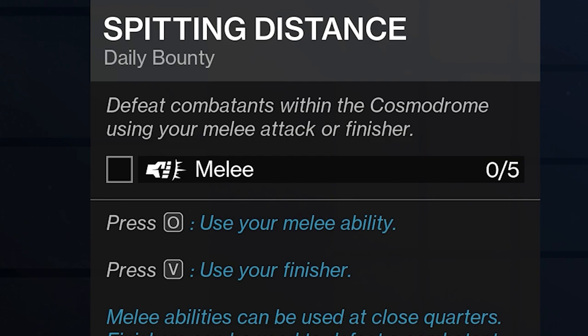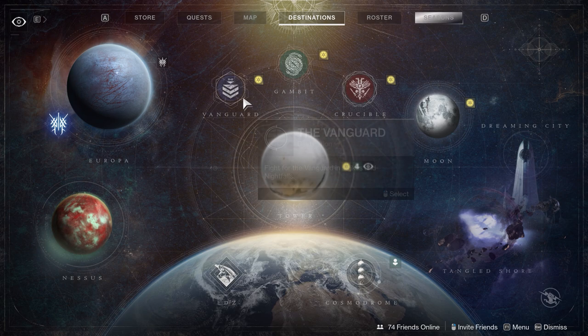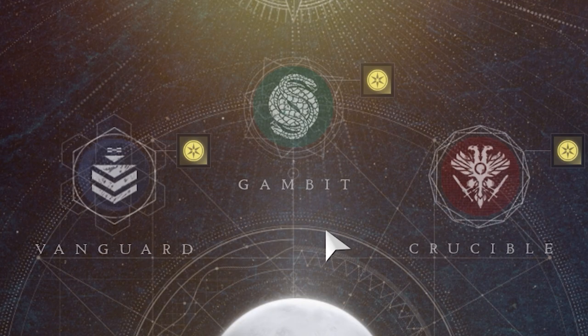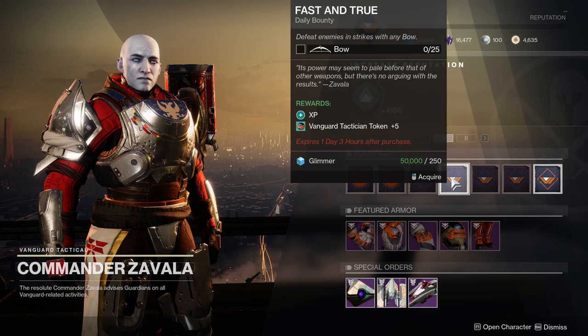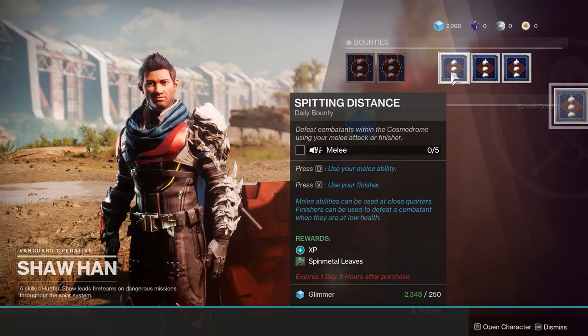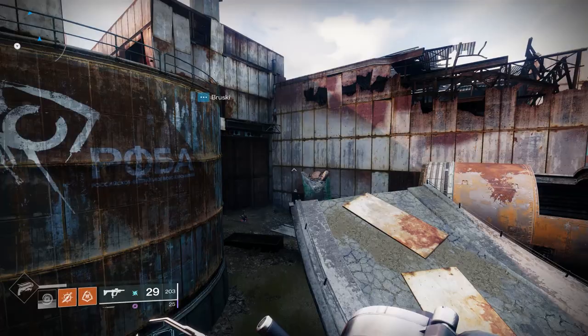Bounties are nothing more than super simple challenges like kill 50 enemies or get 5 melee kills, and you can pick them up from a whole bunch of different characters in the game. Once we get a little further in, you will have core activities, and each of those will have their own specific bounties tied to them. For now, just talk to the guy, pick up the bounties, pick up the quest, and continue on with your mission, which is to go to the Lost Sector.